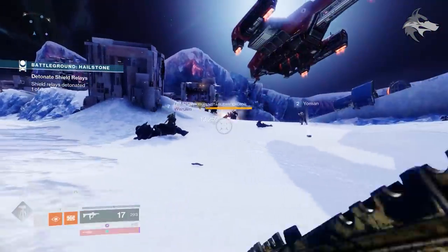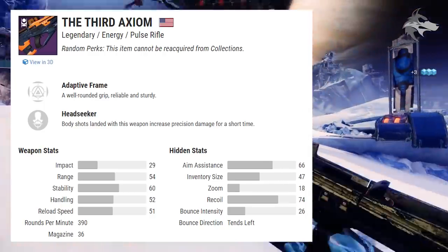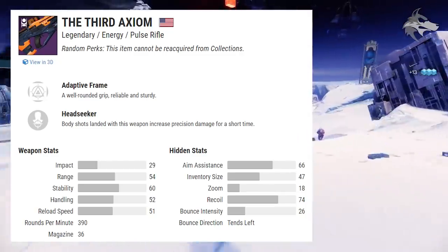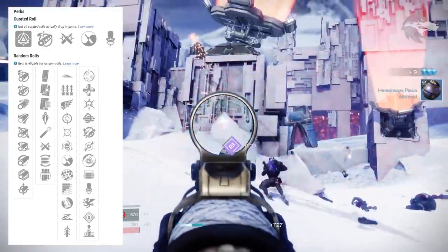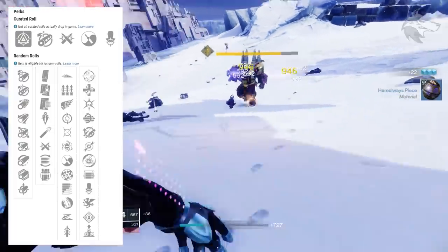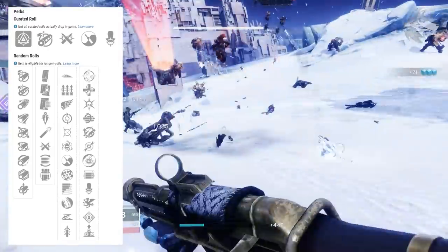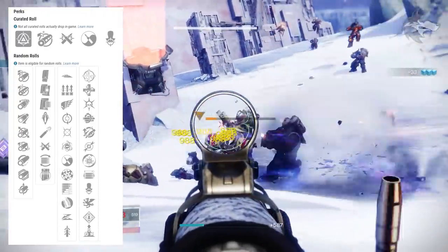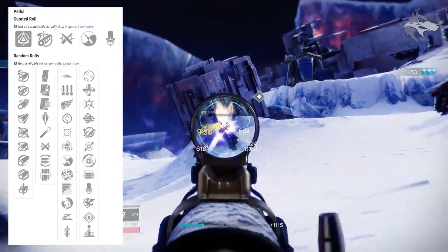We have the Third Axiom, an adaptive frame arc pulse rifle that can drop inside the vanguard playlist from completing strikes and earning rank-up packages. It can roll with Slideways, Surplus, Killing Wind, Feeding Frenzy, Moving Target, Genesis, Zen Moment, Rangefinder, Subsistence, Hipfire Grip, Slideshot, and Quickdraw in the first slot, with One for All, Unrelenting, Thresh, Multi-Kill Clip, Sympathetic Arsenal, Dragonfly, Disruption Break, Opening Shot, Head Seeker, Vorpal Weapon, Rampage, and Elemental Capacitor in the second slot.